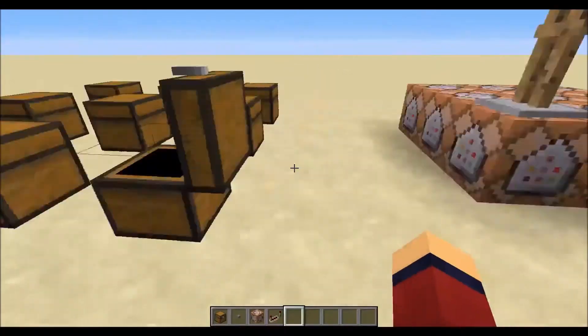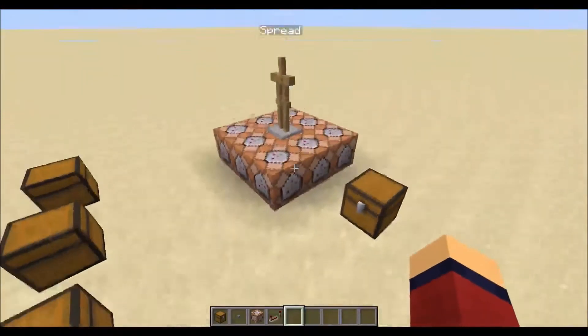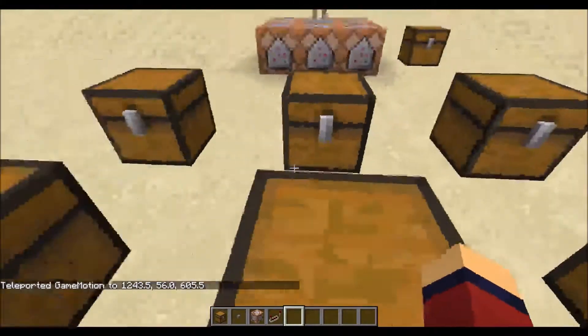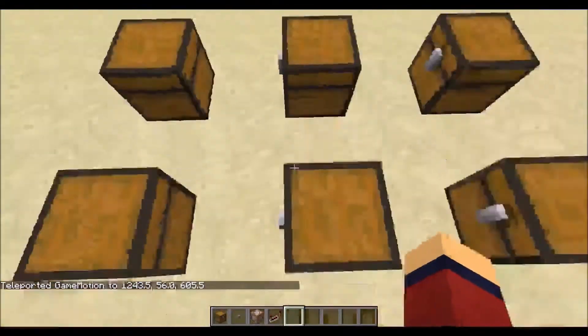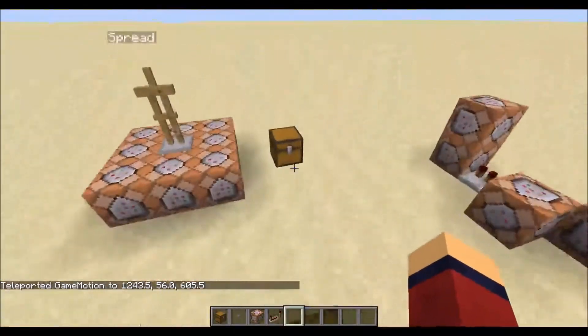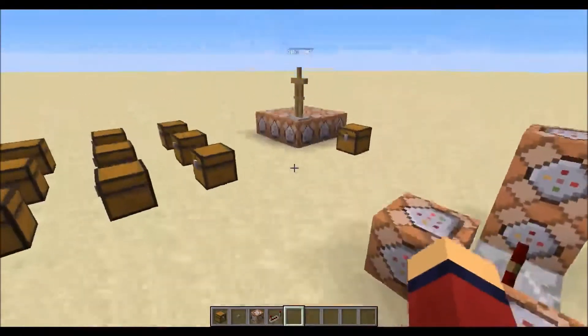So as you see, it's exactly the same. Now if I press it again, he's now in the middle one. So if we TP there — it's the middle chest. So this one's a golden sword and a leather tunic. And then here, gold sword and leather tunic.